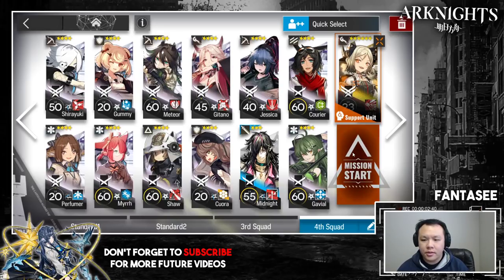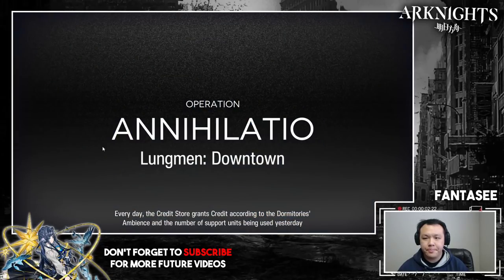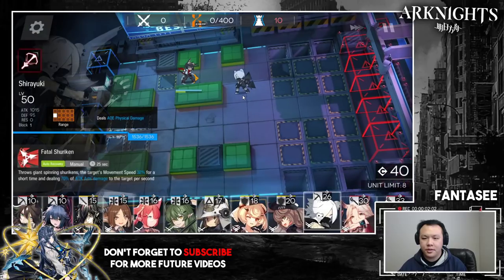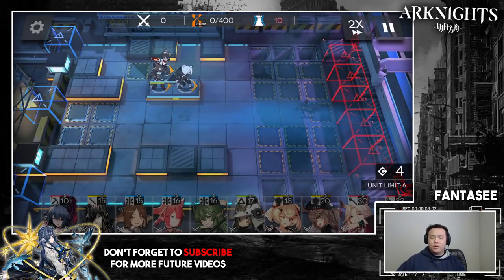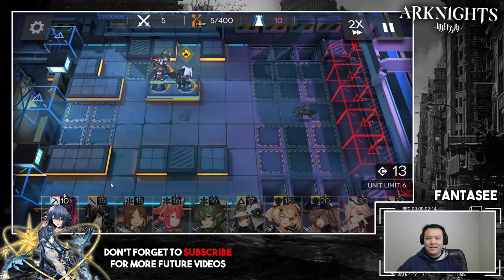We're going to start it and I'll explain the units one by one as we're doing it. The first step is to put down your two-block vanguard. The first three steps are fast: put your two-block vanguard down first, then your AoE sniper — I'm actually going to put this sniper over here — and then turn it to 2x speed. Your first unit can be any two-block vanguard that's above four stars; it can't be Fang, since Fang will probably die.